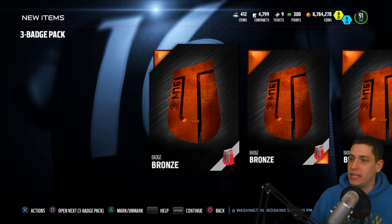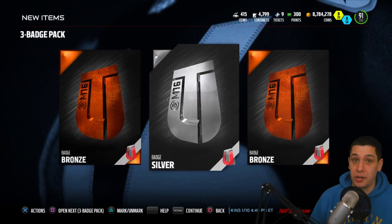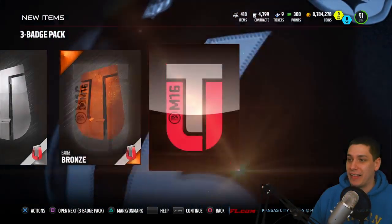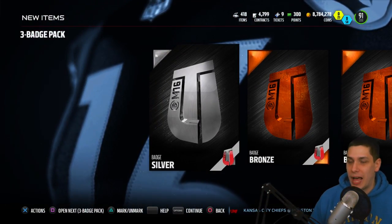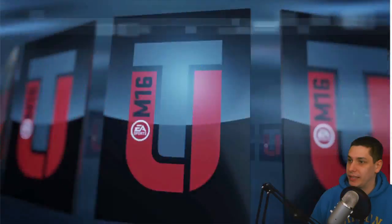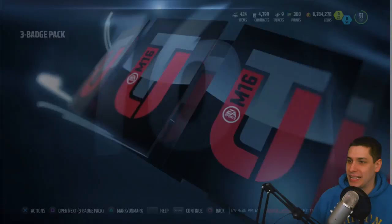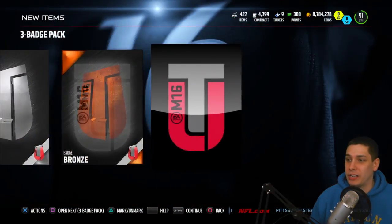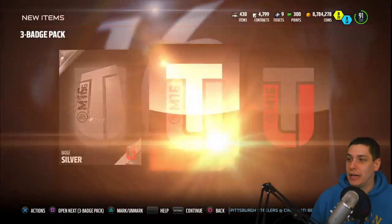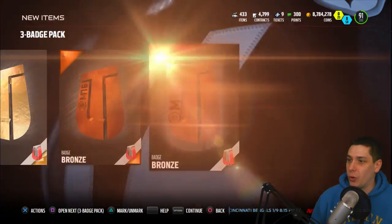I've still got quite a few of the All Madden packs, probably like 15 of those, and then a ton of All Pro packs to sell. Unfortunately right now they're running that special for the All Pro packs, so not a lot of people are looking for those on the auction block. I'm hoping that goes away quickly so we can start selling those All Pro packs more quickly. I don't really want to sell them for like 15,000 coins — that's way too low — because when they're in the game they sell for 35,000, and they're way better than a standard gold pack. I would rather just open up the packs myself.